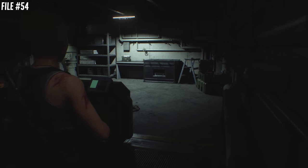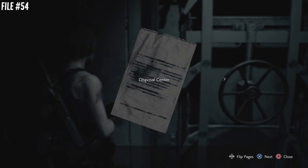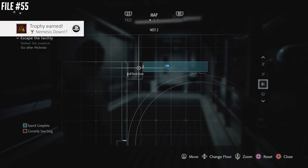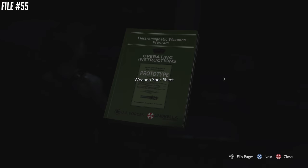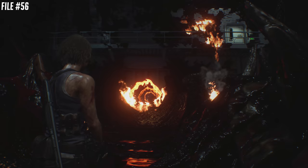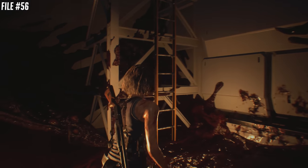Number 54, you're going to find in the worker's break room — yet another safe room. Immediately after earning the Nemesis Down trophy, keep going straight, find the typewriter, and somewhere in this room is going to be file number 55. Finally, the very last collectible in the game is after defeating Nemesis. Go up this ladder, through a door, and if you look down on the floor right before you go through the door, you'll find collectible number 56.